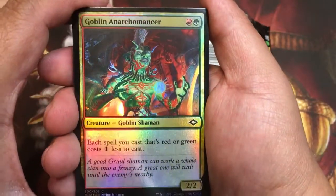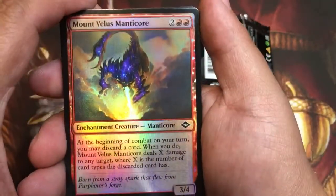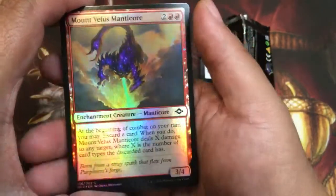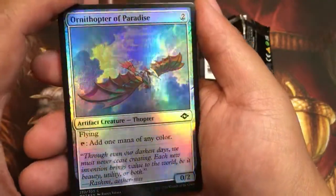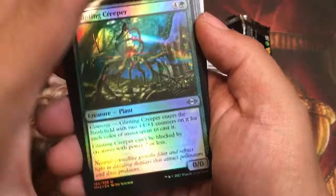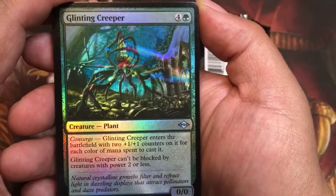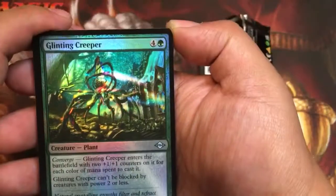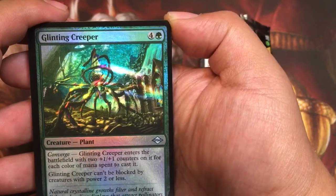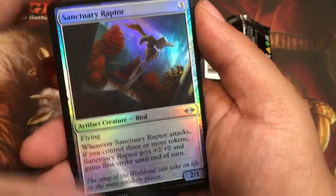Goblin Archomancer. Mount Veles Manticore — Manticore is gonna be showing up in D&D. Ornithopter of Paradise. Glinting Creeper — what is this? What is this Converge? With two plus one plus one counters on it for each color of mana spent to cast it. If you spend every color of mana on it, that's really huge. Sanctuary Raptor.